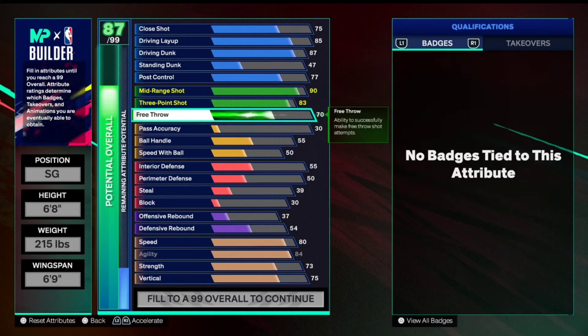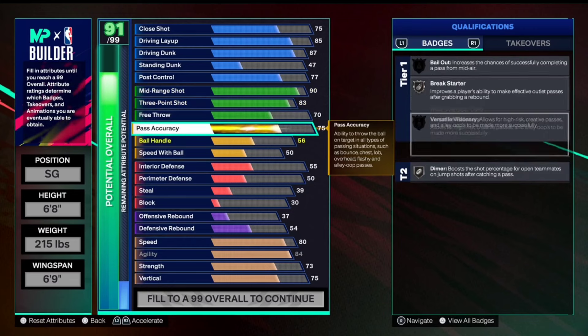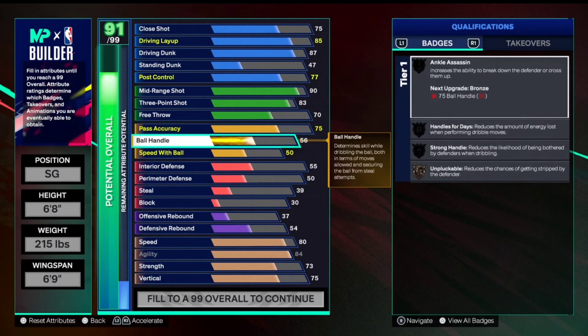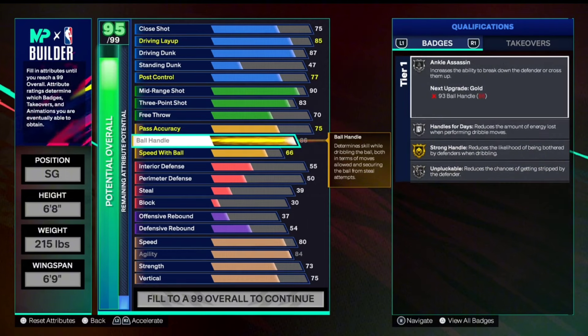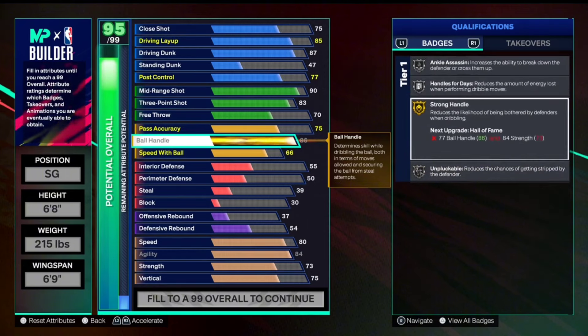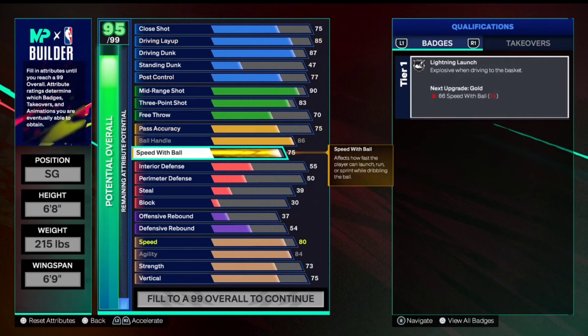For playmaking, we're going to bump that up to a 75, which allows us to get some really good pass animations, silver break starter, and silver dimer. Ball handle we're going to max out at an 86, which allows you to get all your good dribble animations — silver ink, silver ankle assassin, silver handles for days, gold strong handles, and silver unpluckable. Speed with ball we're going to max out at a 75 for lightning launch on silver, and you can use your max plus one to get it to gold if you want.